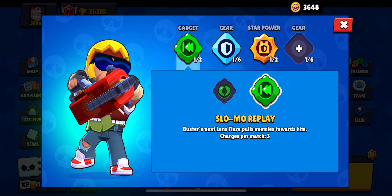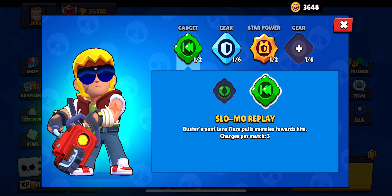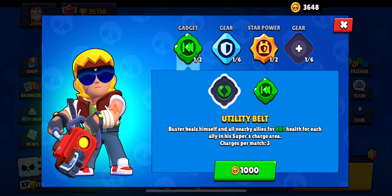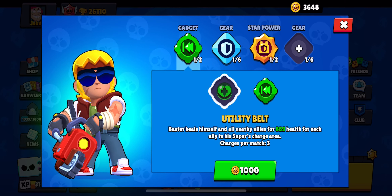We got slow-mo replay, where Buster's next lens flare pulls the enemies towards them — basically it magnetically brings them back. Then we got utility belt, where he heals himself and all nearby allies with 889 health for each ally in his super charge area.